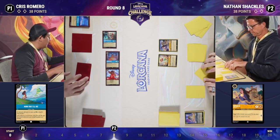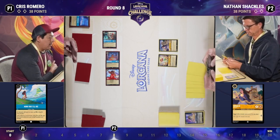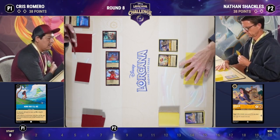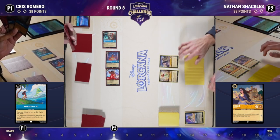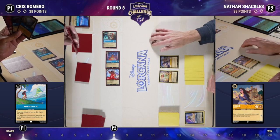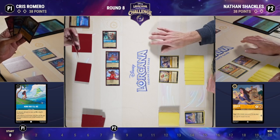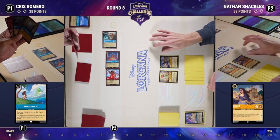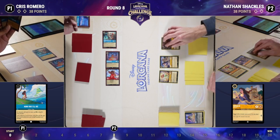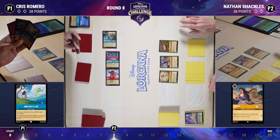Chris appears to have three cards in hand — the Dime, Tamatoa, and what looks to be the Maleficent Monstrous Dragon. That's a pretty good set to have with what looks like over 10 ink. Chris has the cards needed to get the engine going. Tamatoa, whenever it quests, recurs an item back from the discard pile, letting you play it again, then immediately use Flaversham to draw two cards. The Lucky Dime is one of the closers here — Chris has what he needs and plenty of ink.